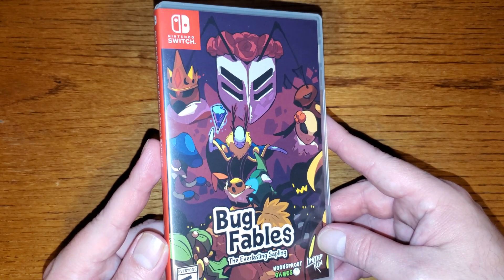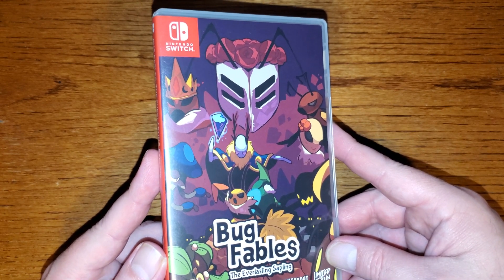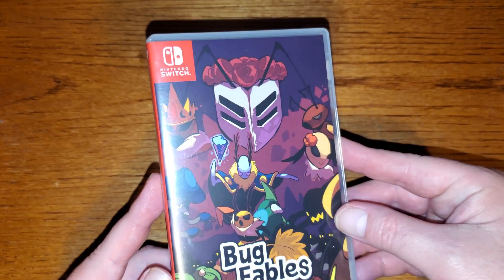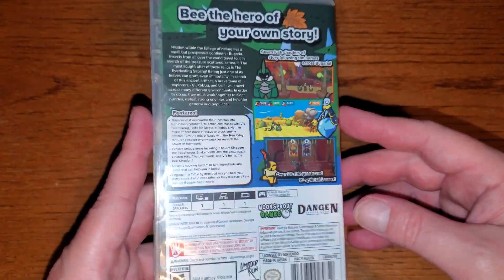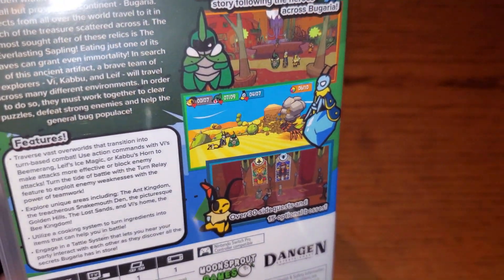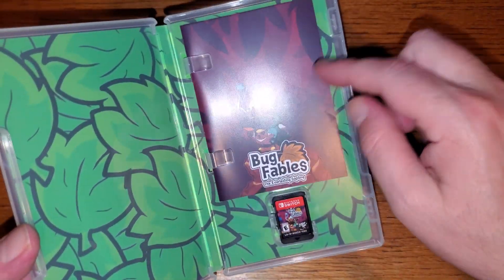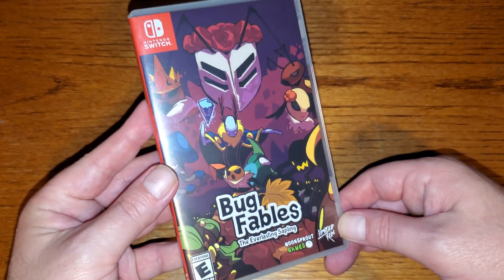Moving on to Bug Fables: The Everlasting Sapling. I was really hoping to get a copy of this, and I found it locally. Limited run game. This is a turn-based RPG, but it's very reminiscent of something like Super Mario RPG. The graphics are really cool, it's a really cute style. I haven't played it yet, but I've been looking forward to it, and it comes with a little manual, which is neat. Get this while you can — I have the feeling this will be rare in the future.